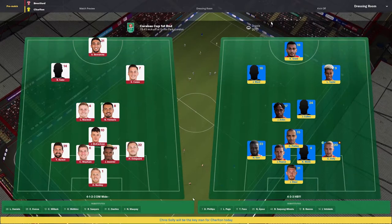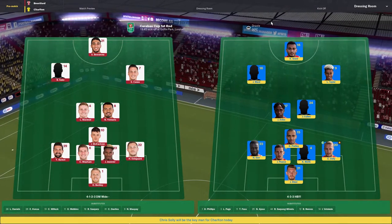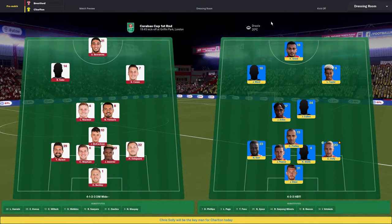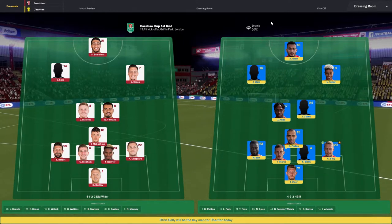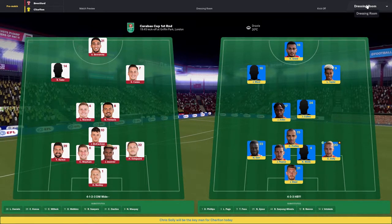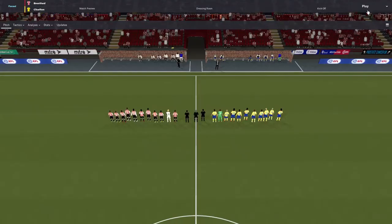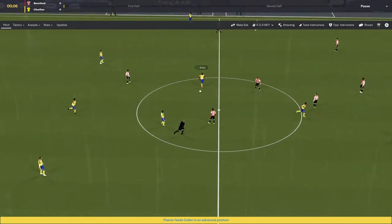Here's our lineup: we've got Grant, Ward, and Taylor up front, with A Rebo and Cullen behind them, practically sat in front of the defence of Sarr, Pierce, Bellick, Solly, and Steer. Brentford line up with Benrama, Sacco, and Canos up front, McLeod and Janaris in the middle, with Cochran, Barbet, Mepham, Jeanvier, Dalsgaard, and David Bentley in goal. They've lined up very similarly to us. We'll get the assistant manager to take the team talk and kick off on a rainy evening in London.